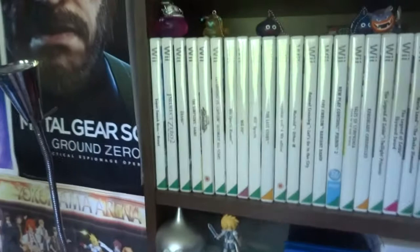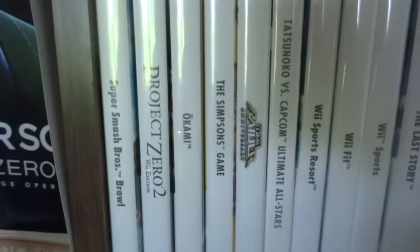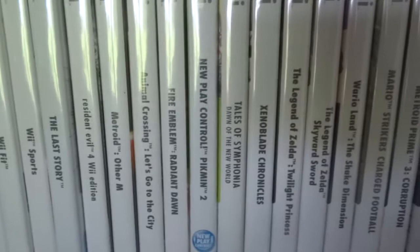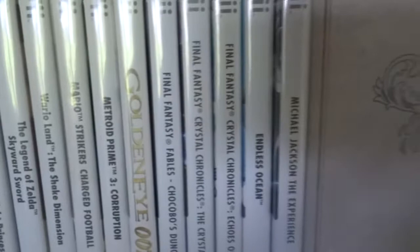The next shelf is all the Wii games. Not a huge collection, but it's got a few decent ones. The games you'd expect: Twilight Princess, Fire Emblem, Metroids, Enemy Chronicles, Smash Bros, Resident Evil 4 - could kind of go on. And all those Final Fantasy games as well.